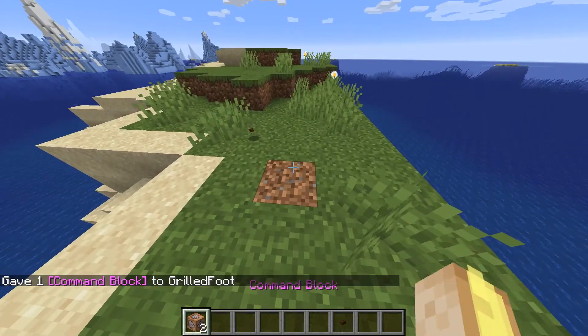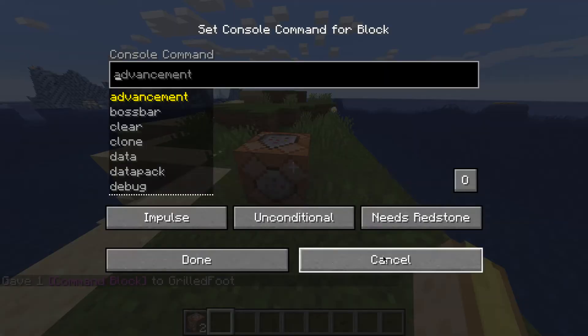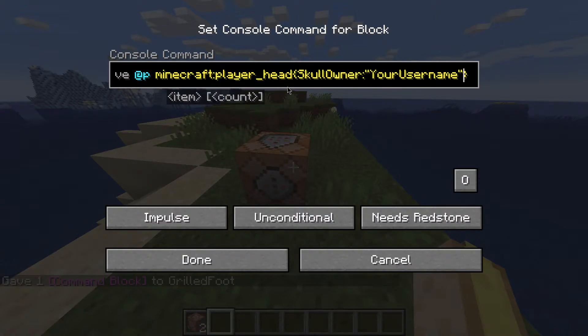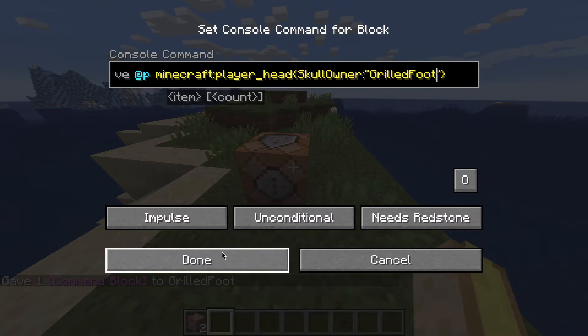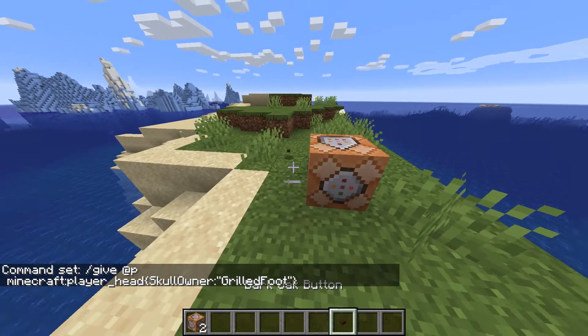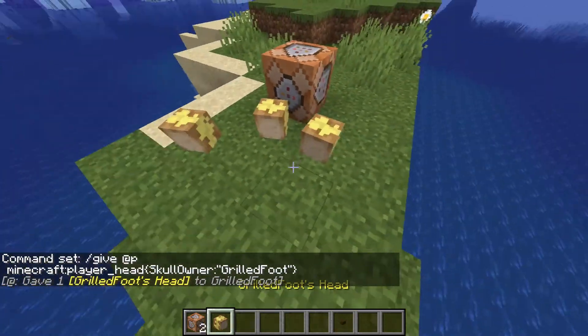Place it down — it doesn't matter which way the arrow's pointing. Go into it, and I'll put the command in the description. Paste it in, and right where it says your username, replace it with whoever's username you want. Mine is grilled_foot. You don't need to mess with needs redstone, unconditional, impulse — leave all that the same. Just press done, then get a button, crouch, place it on the command block, click the button, and there's my head.